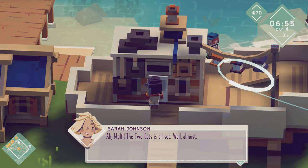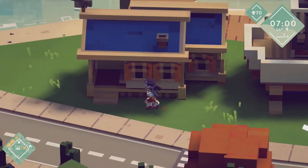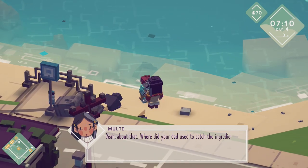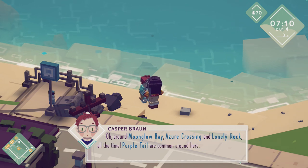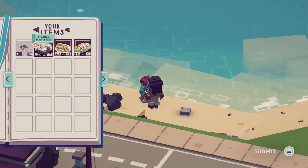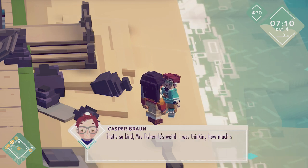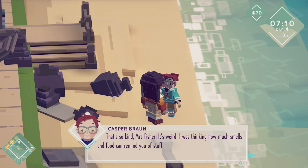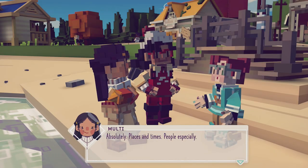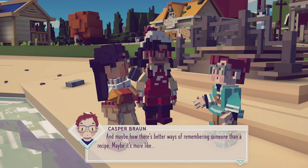The Two Cats is all set — well, almost. I've got to pay for the repairs but I don't have enough money. I've got your steamed purple tail — I'll deliver it! Here is your steamed purple tail, enjoy my friend. It's weird — I was thinking how much smells and food can remind you of stuff. They really can — places and times, people especially. Maybe there's always better ways of remembering someone than a recipe. Maybe it's more like how we live, how we approach every single day. I got a recipe — two recipes!